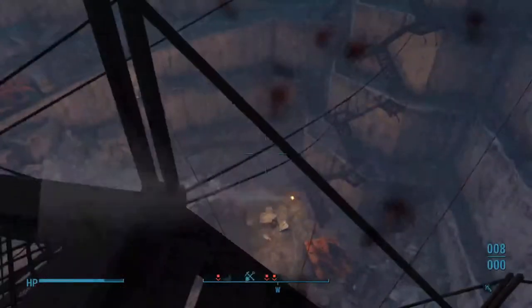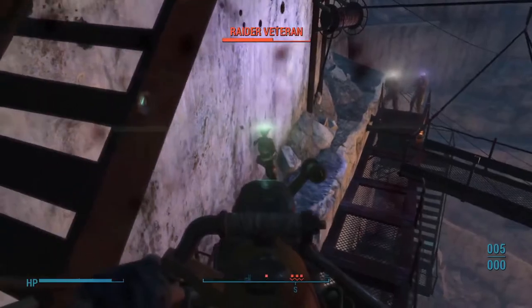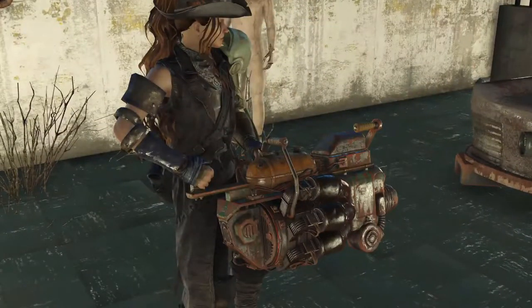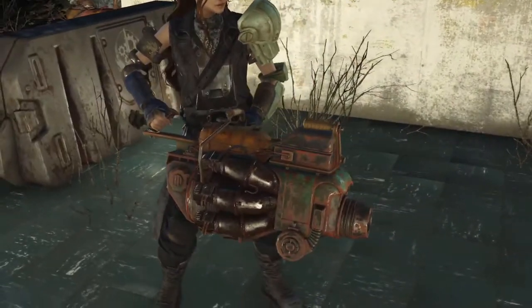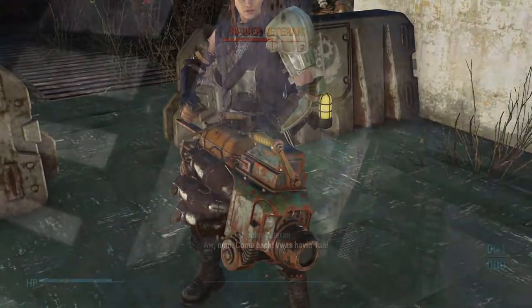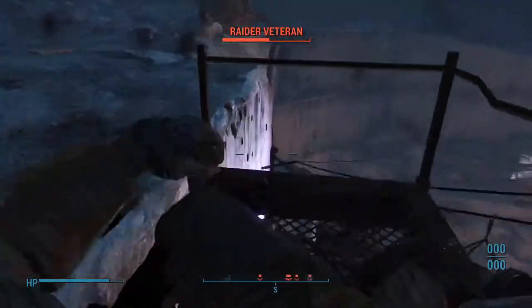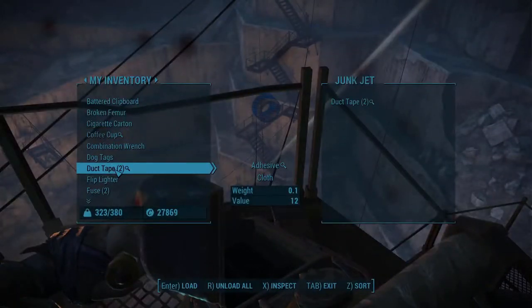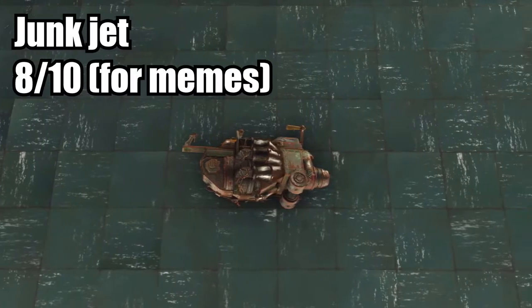The fire rate is decent. Your damage output's not great. Reload speed — I honestly don't know how to judge this one since it brings up a menu; not many weapons have you bring up a menu to reload, so anywhere from amazing to horrible. You can obtain the Junk Jet at some energy factory that you go into with Paladin Danse — you fight off some synths, and once you get to the bottom and fire a rocket, you can see the Junk Jet clearly on the table. Ammo cost is junk. Final rating, I give it an 8 out of 10 for the memes.